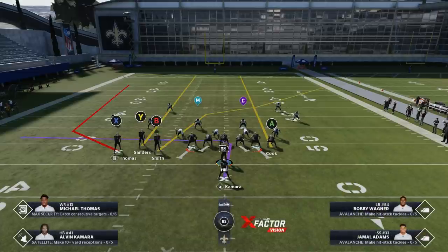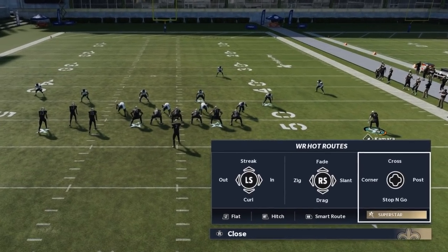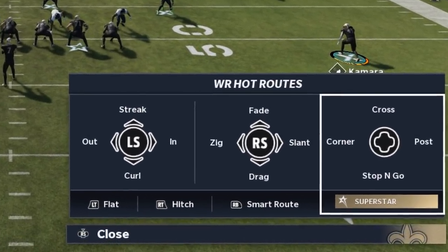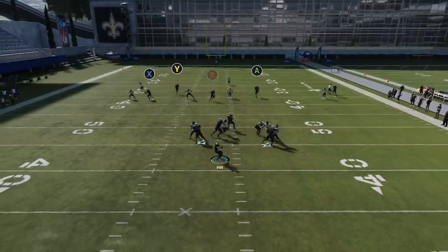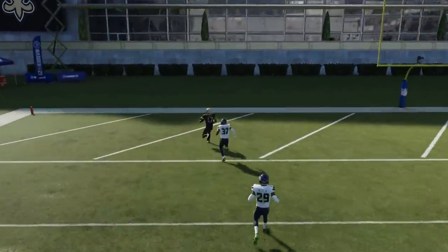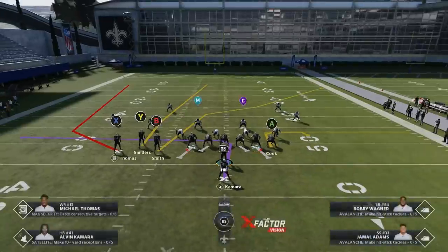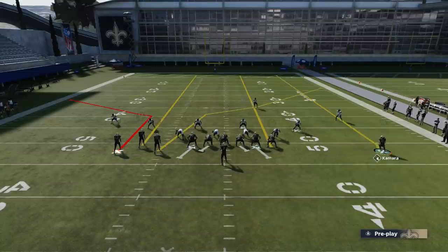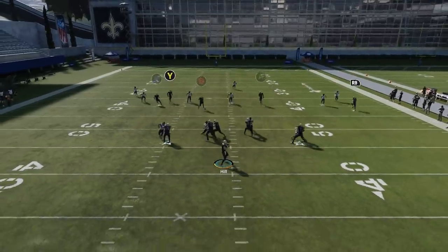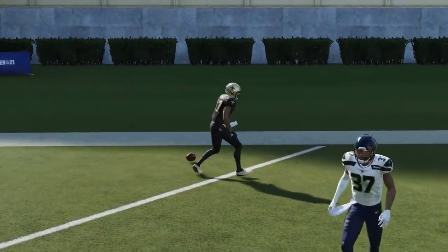This play doesn't work against cover three the same way it did last year. Last year you just had to put receivers on streaks. You can still have success if you motion out Kamara and put him on a streak, but you also need Hot Route Master or a similar superstar ability on a receiver so you can put the outside receiver on a corner route via smart route. If you have that ability this play can still hit home runs against cover three — it just takes a bit more adjustment than before.